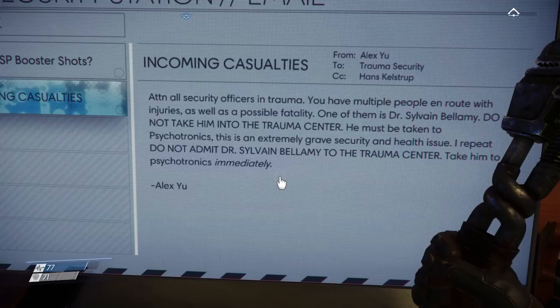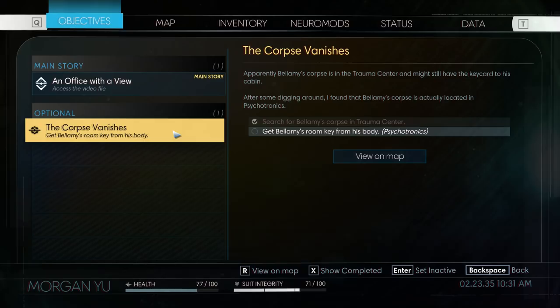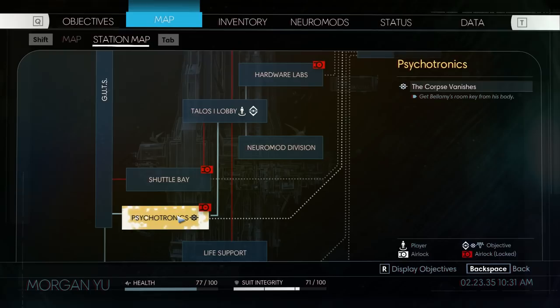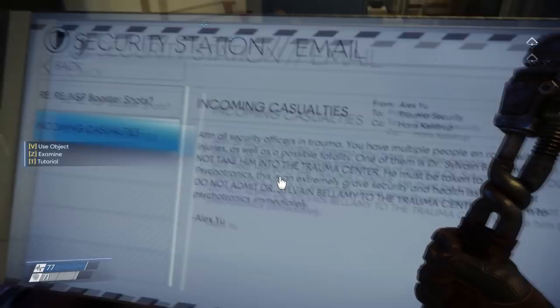What is going on? So that changed our objective. Apparently Bellamy's corpse is in the trauma center and might have a key card to his cabin, but after some digging around I found that Bellamy's corpse is actually located in psychotronics — let's get Bellamy's room key from his body. View on map — that's a totally different place that is airlocked, so it's going to take some time to get there. The good news about this is that I no longer have to go in that room, and I'm not about to go in there now because we are not ready to fight whatever is in there.